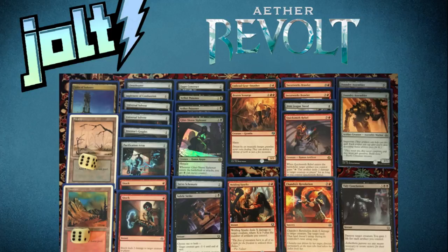On to the two-drops. I ran two Aether Poisoners — they have Death Touch, are 1/1, and whenever they enter the battlefield you get two energy. Whenever one attacks, you may pay two energy to create a Servo Token. I also ran an Eager Construct — once again fueling improvise — and we get that little Scry action if we were tight on mana.